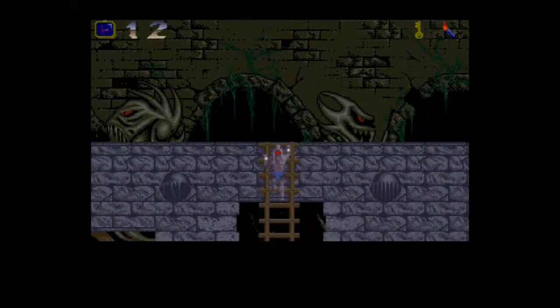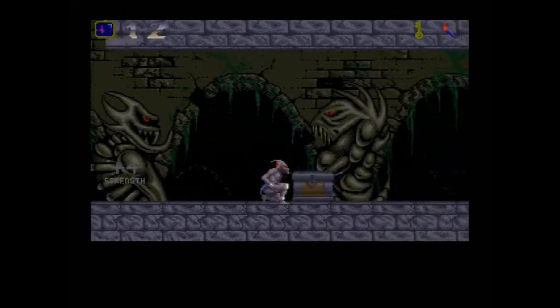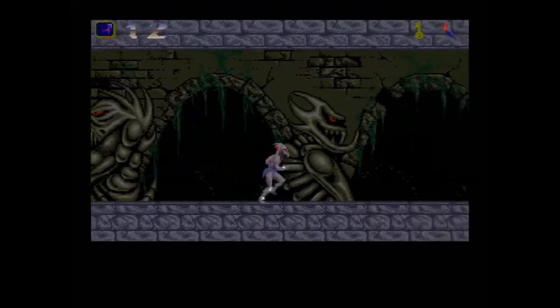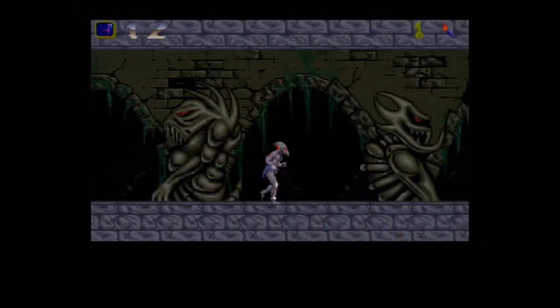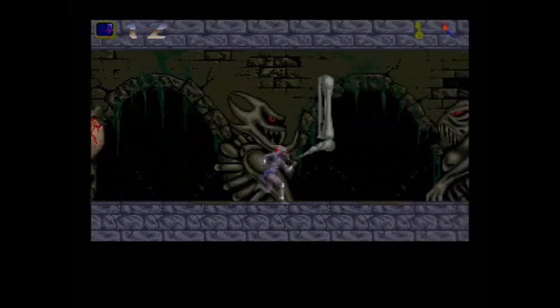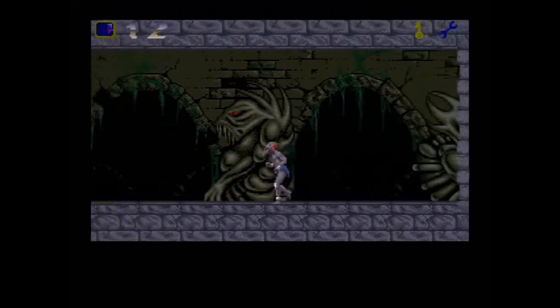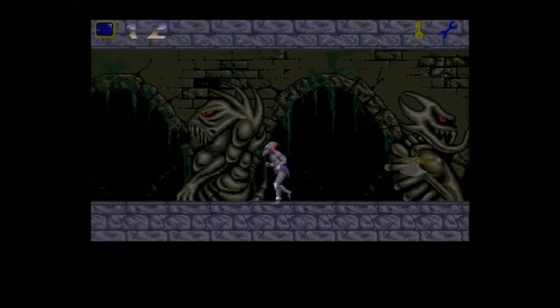Now we're just making our way back up to the top, and once it's done loading I'm going to go to the right — the wrench is at the end of this hallway. Look at the artwork though — it's pretty cool, look at the background with all the demons or beasts back there. Some really cool artwork in this game, and you've got these things with knives sticking out of their heads. Insane. There's the wrench. Now we're going to walk all the way back to the right to the ladder at the end of the hallway.